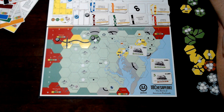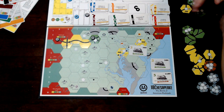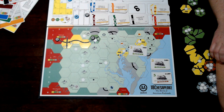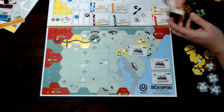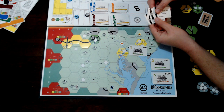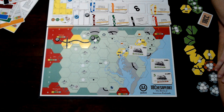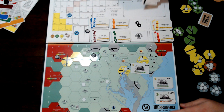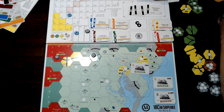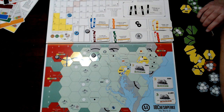I can then pay out or withhold. If I withhold, I put all $60 into the company treasury and the stock value goes back one. If I pay it out, I pay 10% of dividends to each share outstanding or in the bank pool. Owning 60%, I get $36. Shares still in the IPO pay nobody. Shares in the bank pool pay money to the company treasury — so if the bank pool had four shares and I had six, I'd get $36 and the company gets $24.